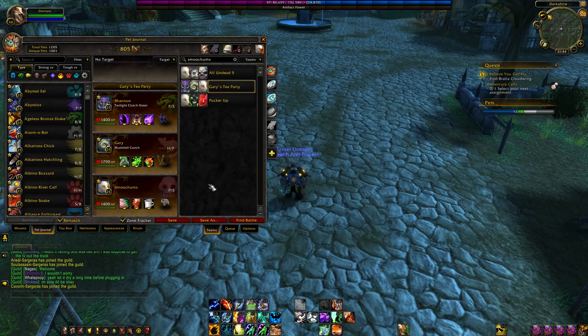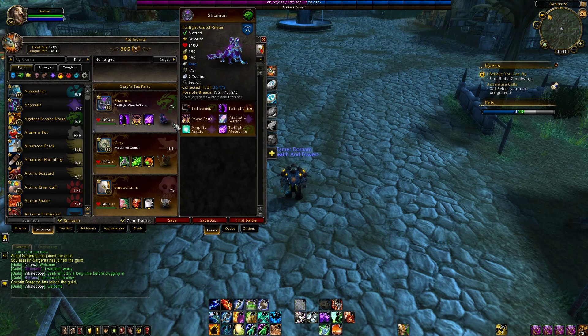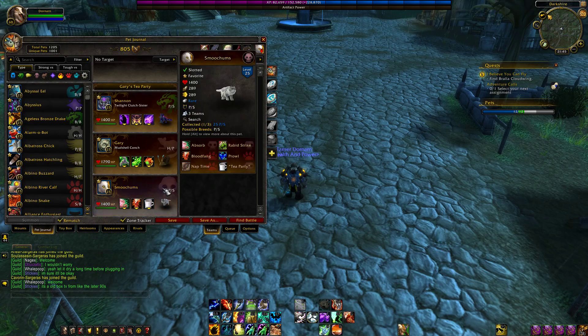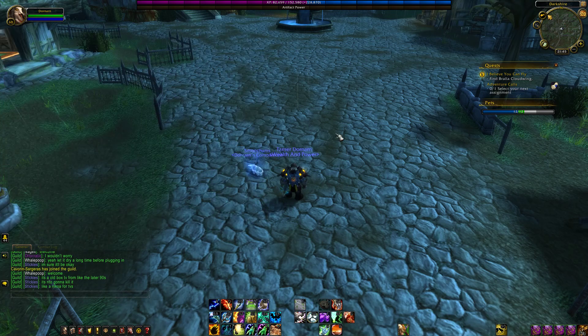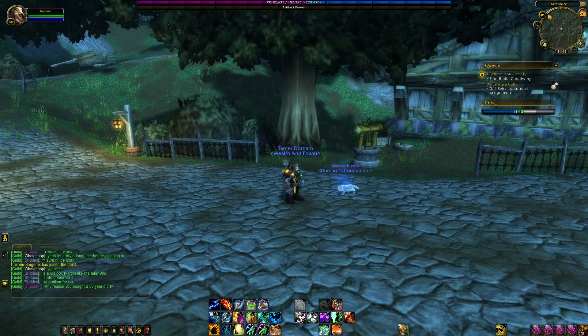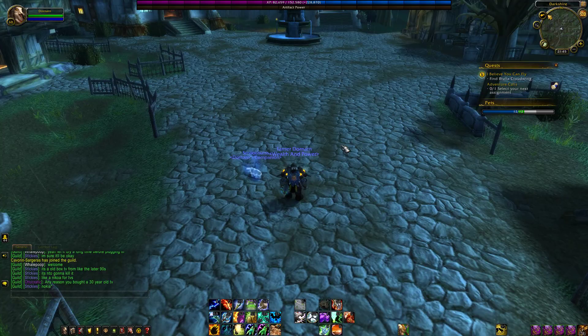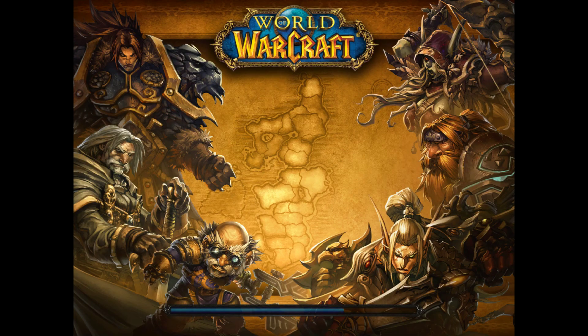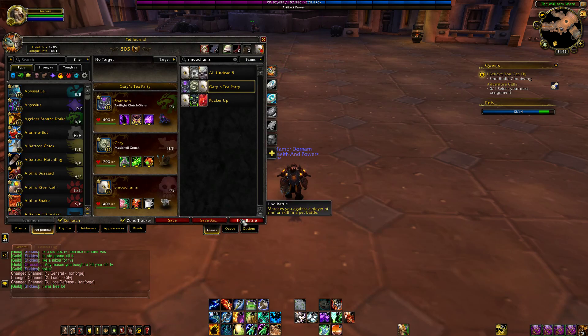This team is called Gary's Tea Party — named because it's a tea party and my snail's name is Gary. I have a tier one pet on the team too. I don't know if I would call Smoochums tier one yet — I really want to — but we'll just have to see how well it does. Where's my opponent? Who queued up for a pet battle? Anyone at all? Nope?